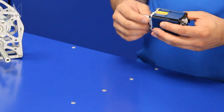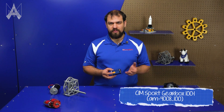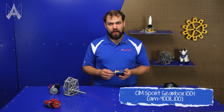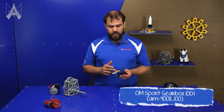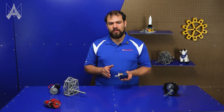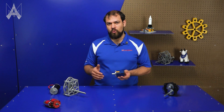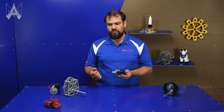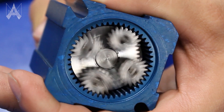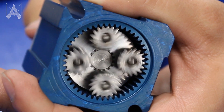This gearbox here is a hundred-to-one reduction, and it can accept inputs from 775s, 550s, and sims or neos — so most of the popular motors in FRC. The hundred-to-one reduction indicates that the output shaft will be going a hundred times slower than the original motor, but also have a hundred times more torque, so it'll be able to move a lot more weight, but it's going to be slower doing it. As you can see, a small rotation of the output shaft makes the input spin quite quickly, and the inverse is also true.